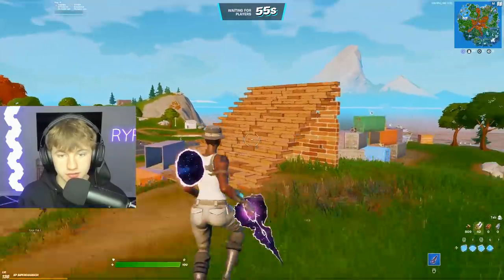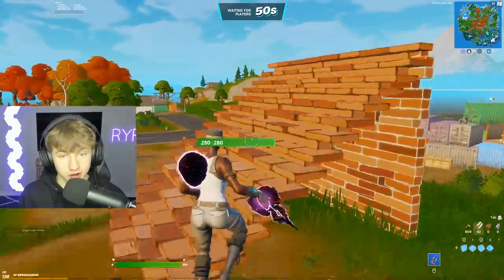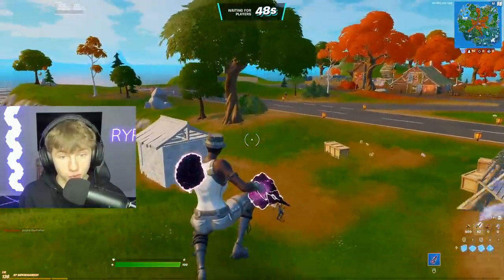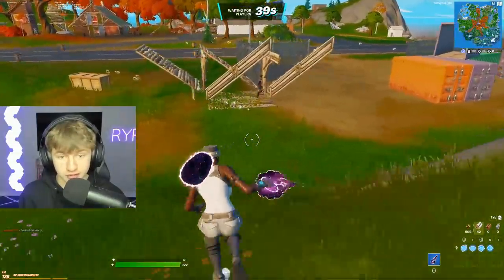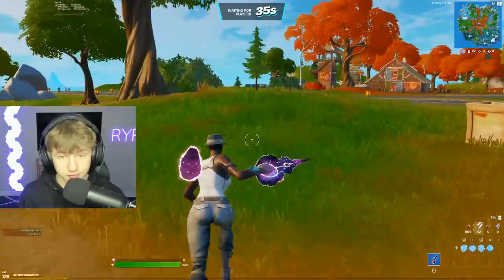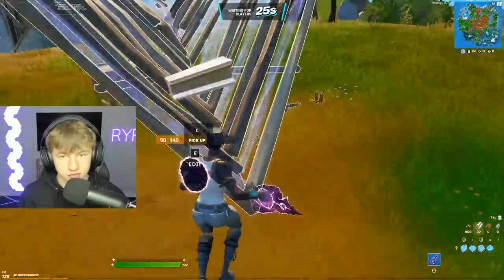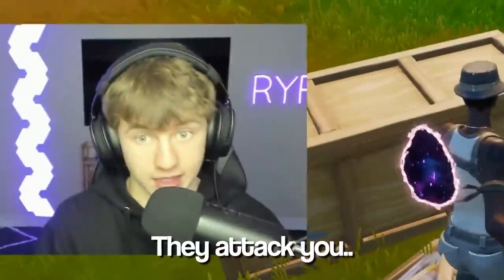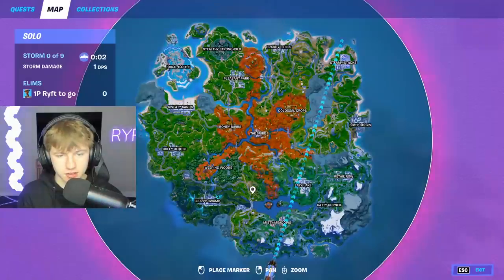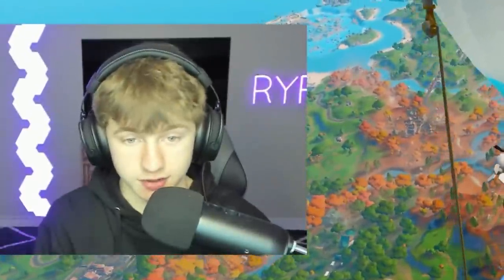Alright guys, so the plan for this game is I'm going to hunt down a dinosaur and float it. It's gonna be pretty hard because I know the dinosaurs can get a little wild. I'm gonna try to tame it and then bring it with me to the very end of the game. I think a lot of dinosaurs land near Weeping Woods, so I'm gonna try to land there and hopefully find one.